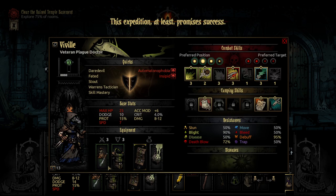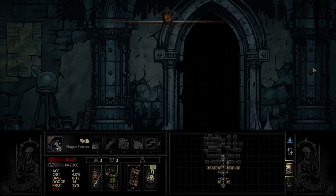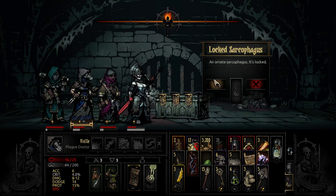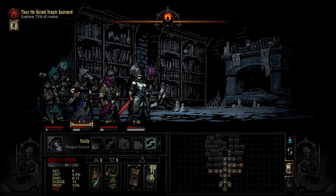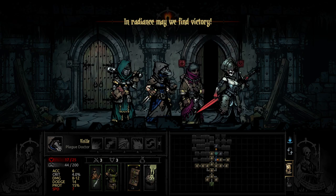Let's take care of things really quick — get rid of that, get rid of that, put on that. And that's not the Elixir of Immortality, that's something else. Secret room up there, but I'm going to go this way first and clear up these rooms so there's no backtracking. Locked sarcophagus — yes, we're going to use a key. If only treasure could staunch the flow of otherworldly corruption. And an empty room. In Radiance, may we find victory.